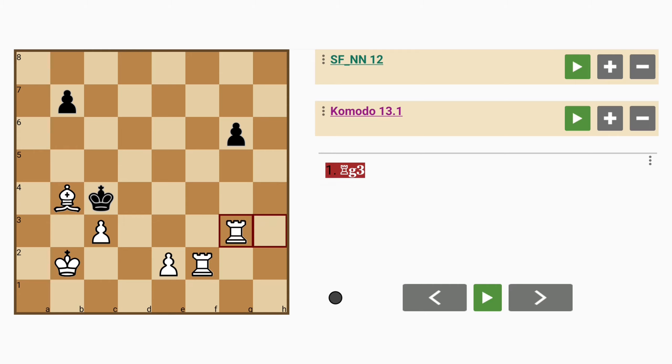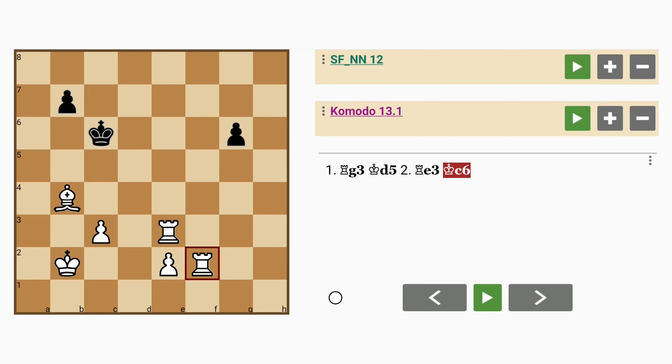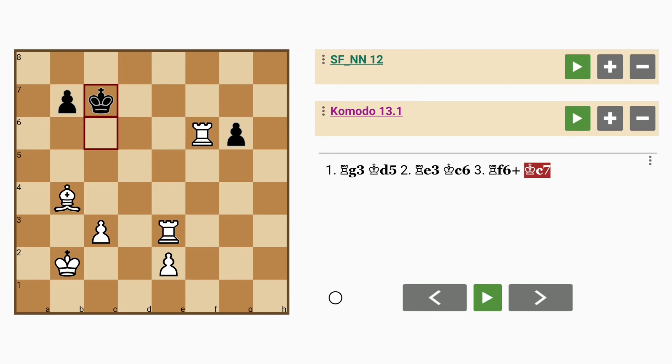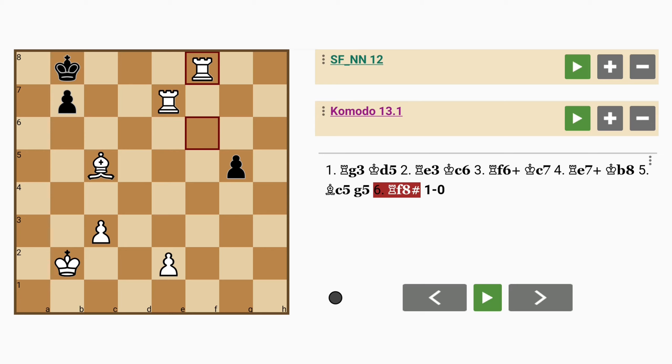For example with rook to g3. Maybe king to d5, rook to e3, king to c6, rook to f6 check, forking the king and pawn, king to c7, rook to e7 check, forcing the king to the back rank, king to b8, bishop to c5, g5, followed by rook to f8, mate.